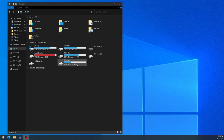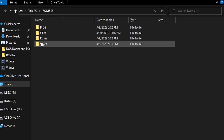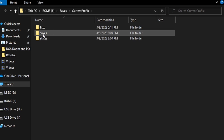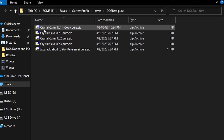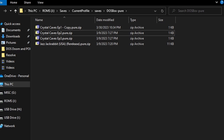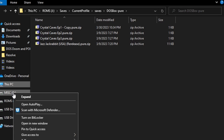The final thing to cover on DOS is what to do if you mess up the auto-launch settings. Put the card back in the computer, go to the ROMs partition, then the saves folder, then current profile, then saves again, then DOSBox Pure. Here you'll see a list of zip files for all your DOS games. Simply delete the file for the game you want to reset. Next time you launch that game on the Ambernic, it will relaunch the file list and you'll be able to pick the correct auto-launch.